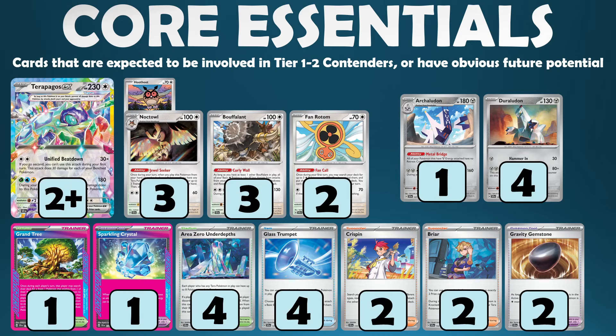Briar can only be used when your opponent has two prize cards remaining, which means you're never really going to put many of them in your decklist, but it is an all-star means of flipping the game and taking multiple prizes all in one go with your Terra Pokemon. It's going to be very strong in Raging Bolt, Charizard, Terrapagos decks, and Dragapult might even include it. There's a lot of versatility around this Briar card — again, low counts, but it completely flips games.